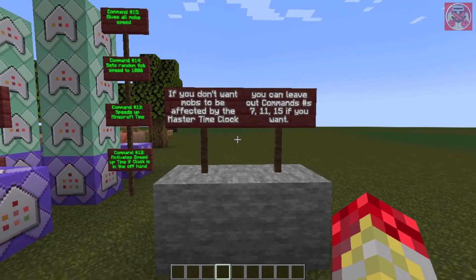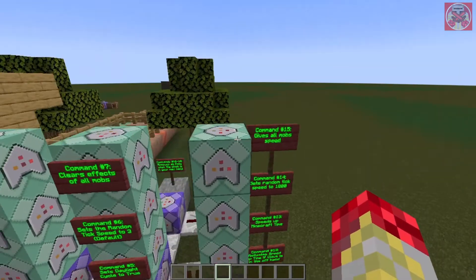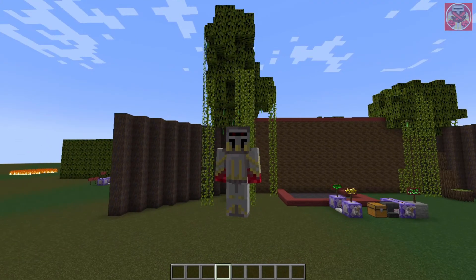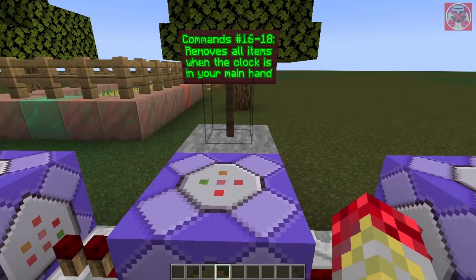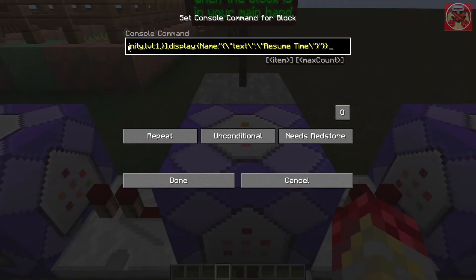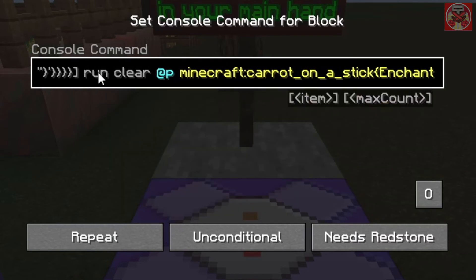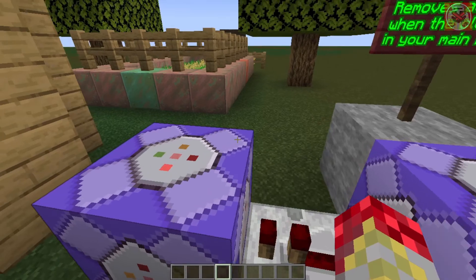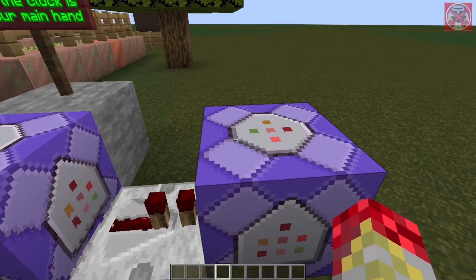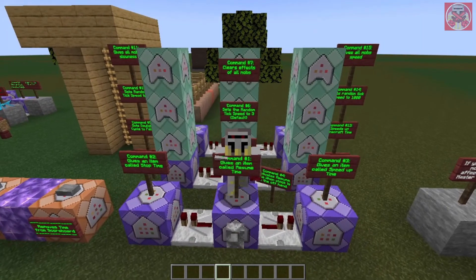Note: if you don't want mobs to be affected by the master time clock, you can leave out commands 7, 11, and 15 — those are the top mob-effect commands in each pillar. The last three commands get rid of the special items when the clock is back in your main hand, running: clear @p minecraft:carrot_on_a_stick named 'resume time', and the same for 'stop time' and 'speed up time'. That's pretty much all the time manipulation commands in Minecraft.